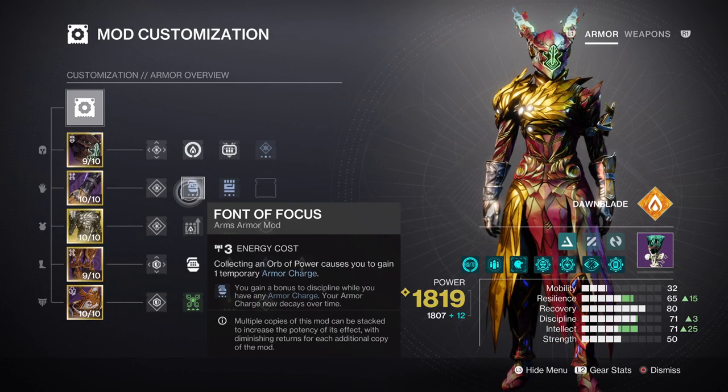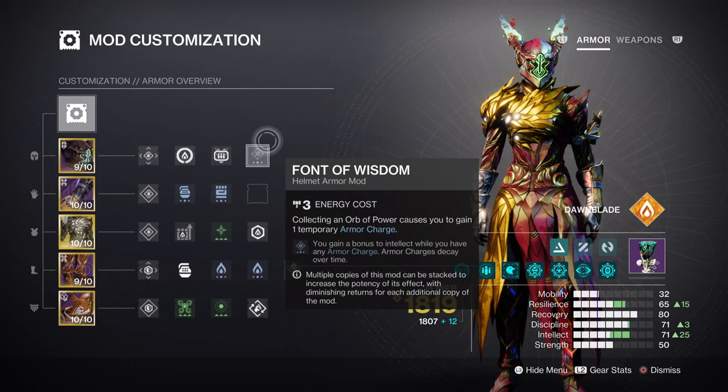Depending on how you want to gain your super energy back fast, having the Hands of Wisdom or Ashes to Ashes mod would benefit the build for quick bursts of gathering super energy. Ashes to Ashes would make the most sense here as our cooldown is quite low, but since we are going to be stationary for a number of content situations, Hands of Wisdom is a much better option to use within the given area. Having a Firepower mod as well is also recommended for the build, but that is down to you.